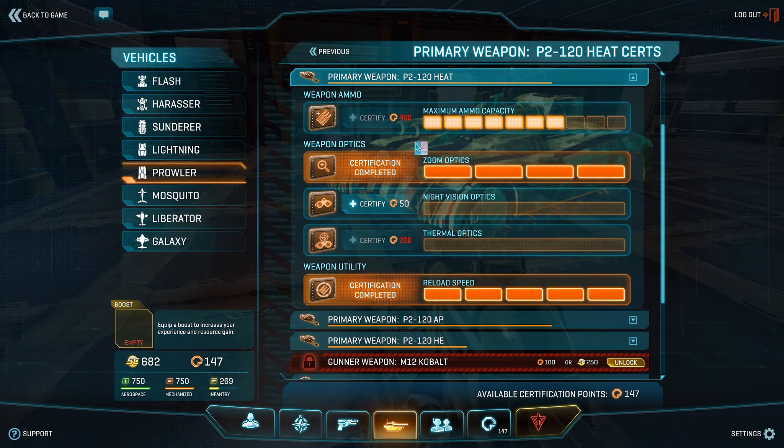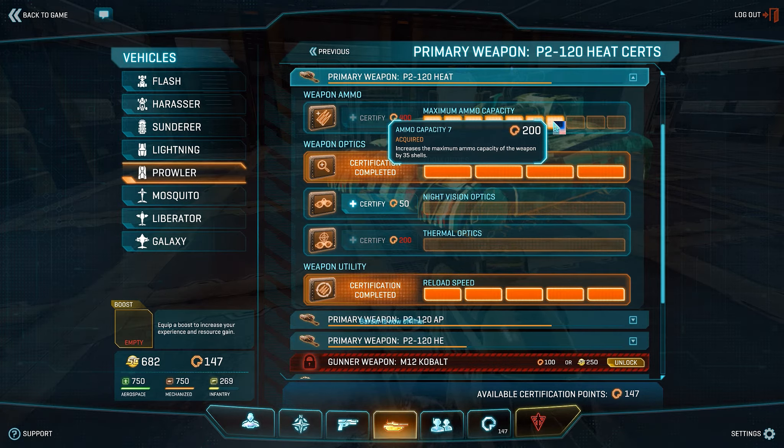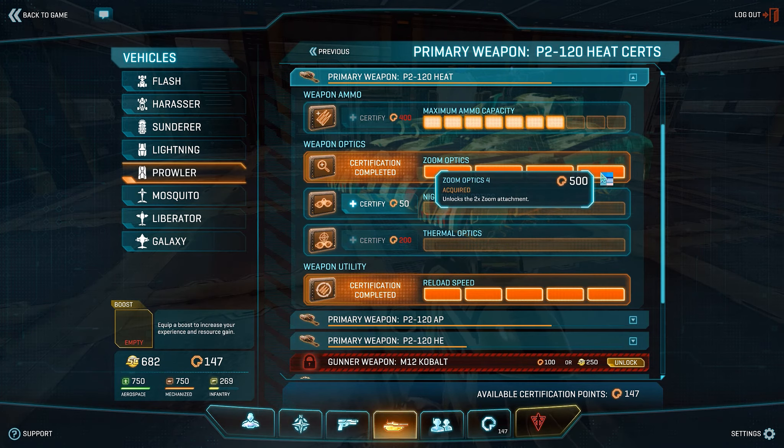For the primary weapon, I ran the heat cannon first — I think I got 4,000 kills before I switched over to AP. The reason being is that it's very versatile, it's the default weapon so it's not much of a cert cost, and the Prowler can be quite expensive cert-wise. It's great for farming infantry. I took the maximum ammo capacity to the 200 mark, because there's bound to be an ammo sunderer or ammo tower around. You want to be with other friendly tanks when running a Prowler. As for optics, go zoom, because you're going to be fighting at range — this is just my playstyle.